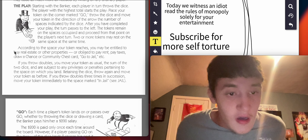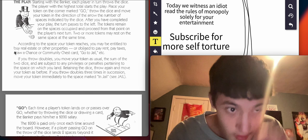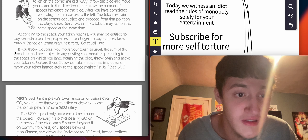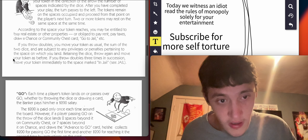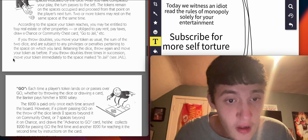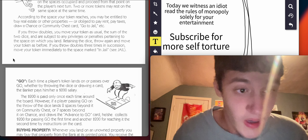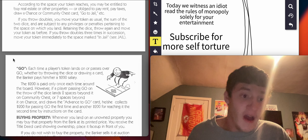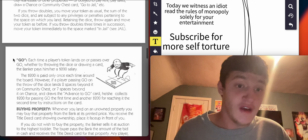The play: starting with the banker, each player in turn throws the dice. The player with the highest total starts to play. Place your token on the corner marked Go, throw the dice, and move your token in the direction of the arrow the number of spaces indicated by the dice. After you have completed your play, the turn passes to the left. Two or more tokens may rest on the same place at the same time. According to the space your token reaches, you may be entitled to buy real estate or other properties, obligated to pay rent, pay taxes, draw a Chance or Community Chest card, go to jail, etc.